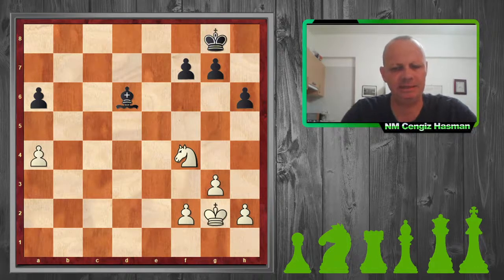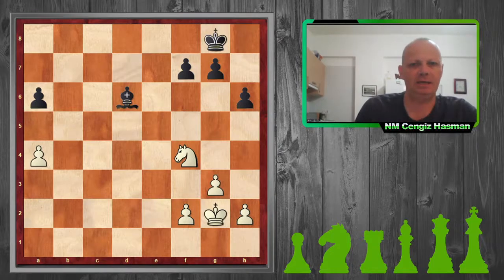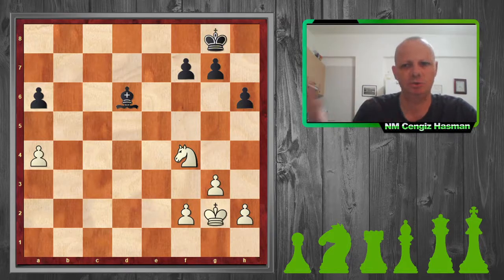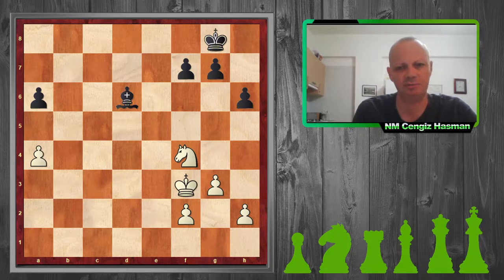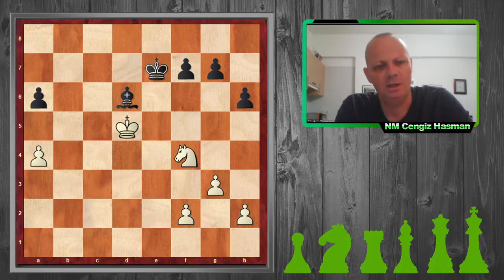Now in the endgame it's very important, especially after queens are exchanged, that we activate our kings — they need to contribute to the game. This can be the difference between a win and a draw, or a draw and a defeat. So I just bring my king straight out very quickly. He's trying to come to the centre too, but mine is faster.